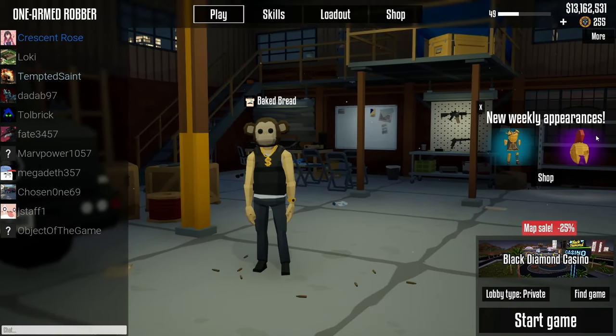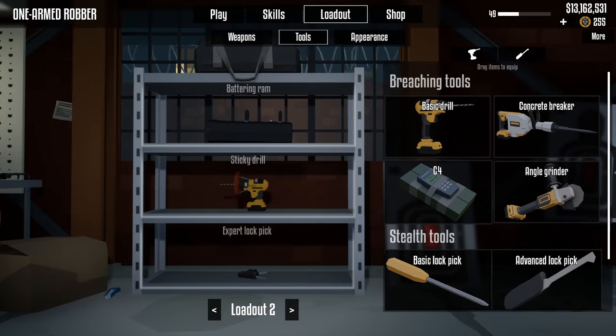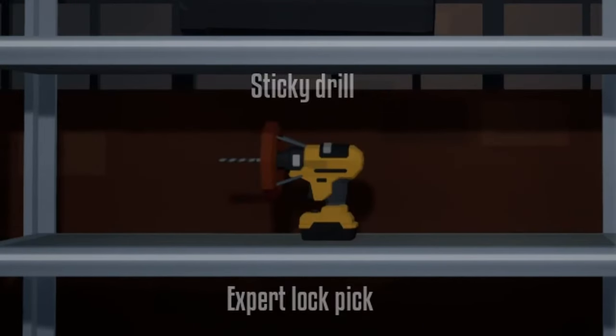Hello everyone and welcome back. Today we're taking on the newly added heist, the Black Diamond Casino. For this heist the only tools you're going to need are a lock pick and a sticky drill.